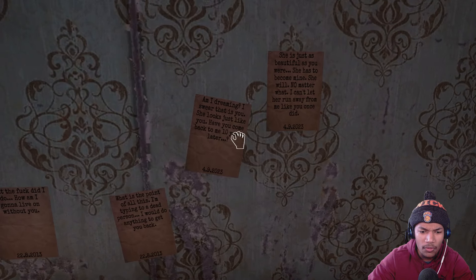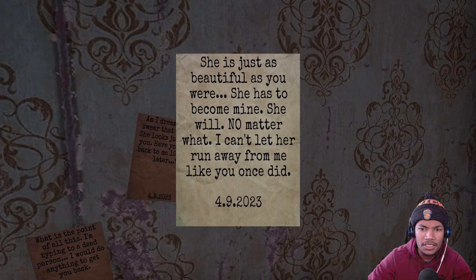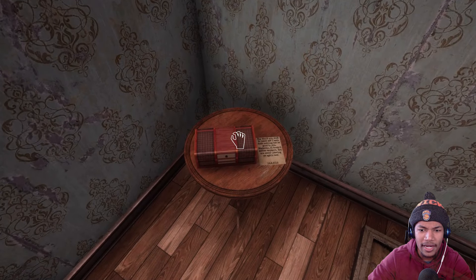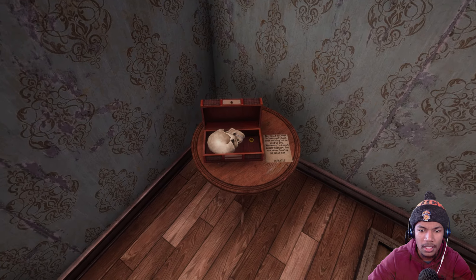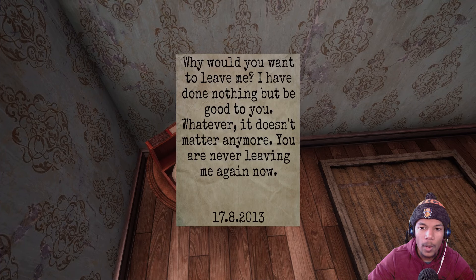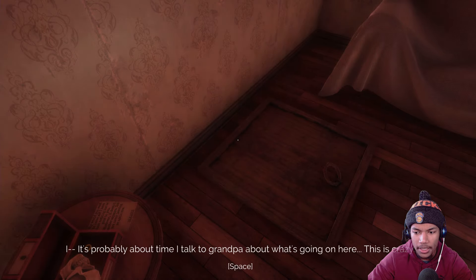That was 2013 — this is 2023. 10 years later. Am I dreaming? I swear that it is you. She looks just like you. If you come back to me 10 years later — she is just as beautiful as you were. She has to become mine. She will. When was this? 2013. So what — is Liam going after a girl that looks like her? Whose skull is this? Why would you want to leave me? I have done nothing but be good to you. Whatever, it doesn't matter anymore — you are never leaving me again. It's probably about time I talked to grandpa about what's going on here. This is crazy.